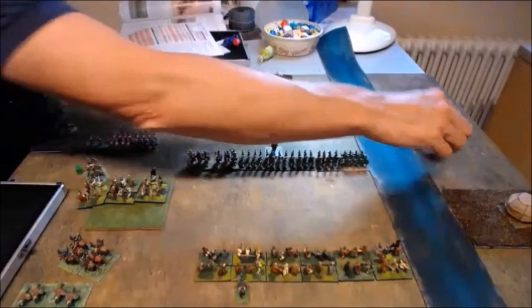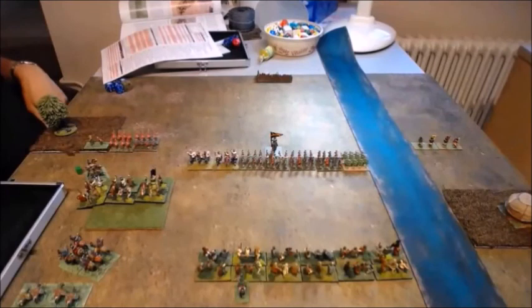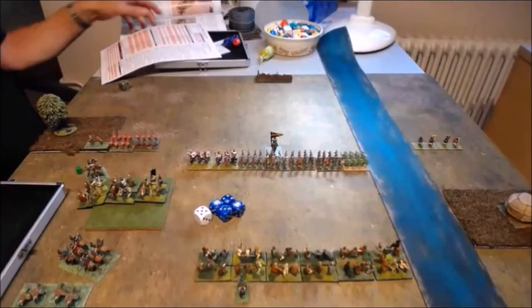Now it's your go. Roll the white dice — you've got a five. Five plus two is seven rounded up: four plus one dice. That was the initiative score for the deployment part of the game — that's not your command value.